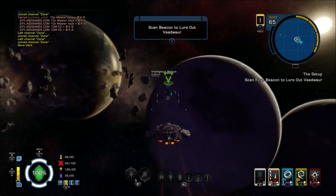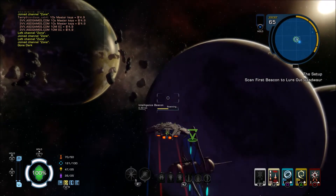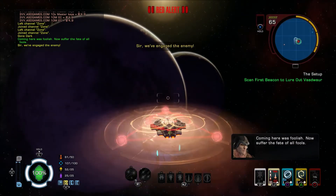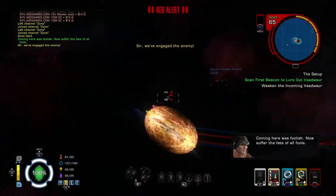Those Romulans are sneaky little baggers, aren't they? Coming here — foolish. There they come. You'll suffer the fate of all fools.